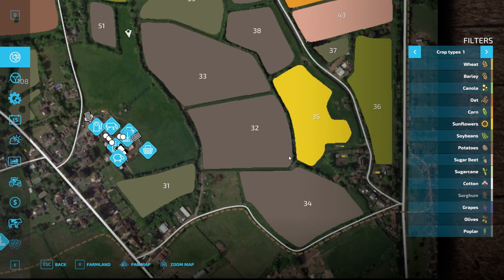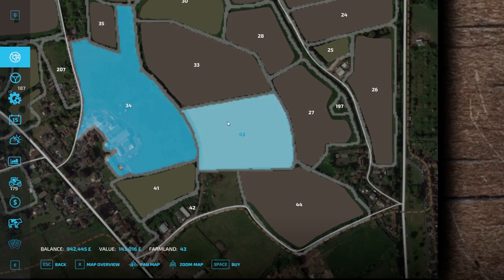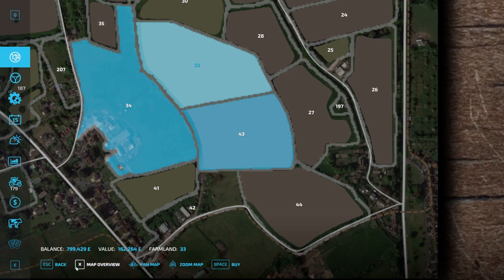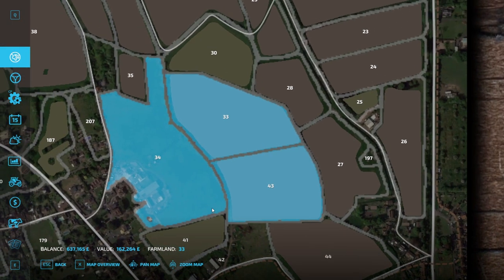So 33 and 32 — when you go on farmland it's 33 and 43. How much are you? 143,000 — well, we can do it, so let's do it. And 33 is 162,000 — let's do that one too. So we've got those two.